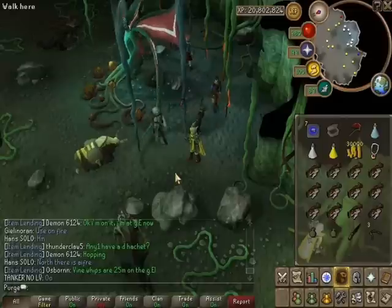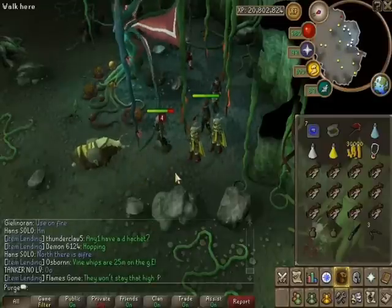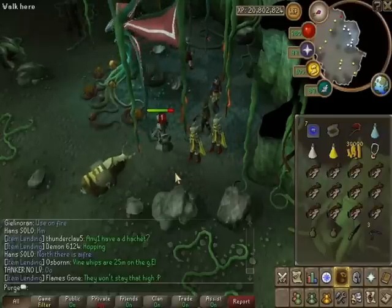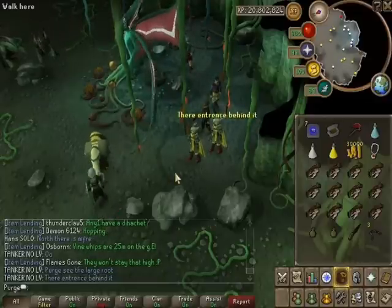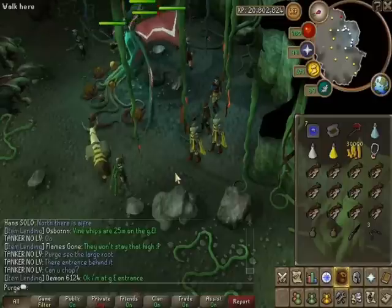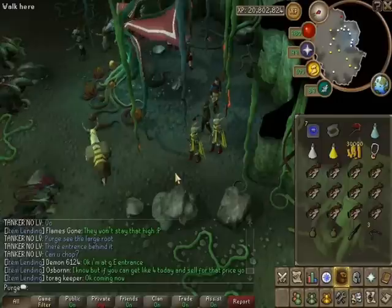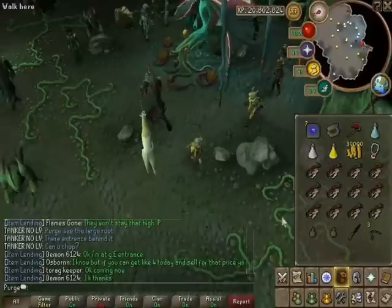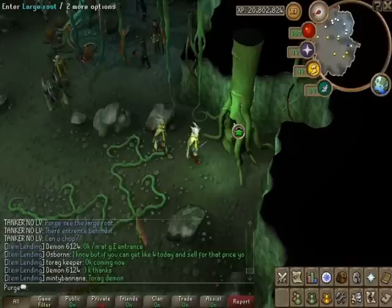The bolas are able to stop Jadinkos from moving, and the Sagaies have a damage bonus, so you'd really only want to use the bolas and sagaies in this lair. Both the bolas and sagaies require 72 Ranged to wield and both have a Ranged attack bonus of 100, which is pretty nice.